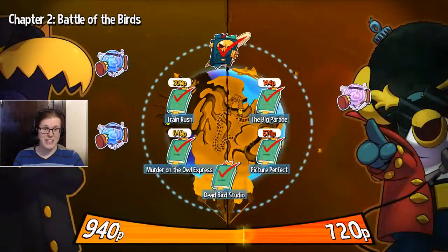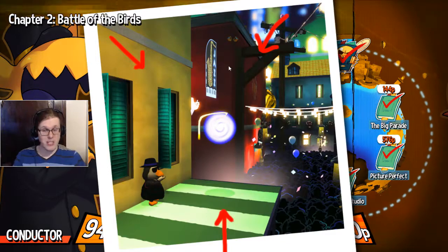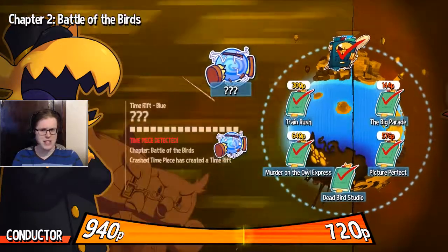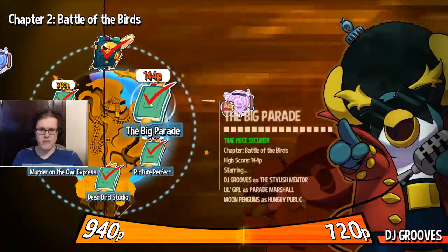Good morning everyone and welcome back to A Hat in Time. In the last part we cleaned up Chapter 1 Mafia Town. In this part we're starting Chapter 2 Battle of the Birds. We can see one of the rifts is over in the Parade stage, another one seems to be in the Trainwreck stage, so we're gonna head to the big parade first.